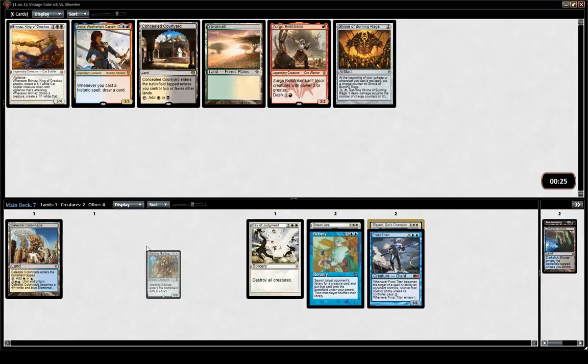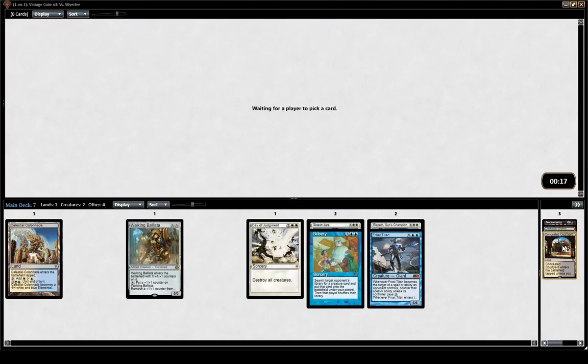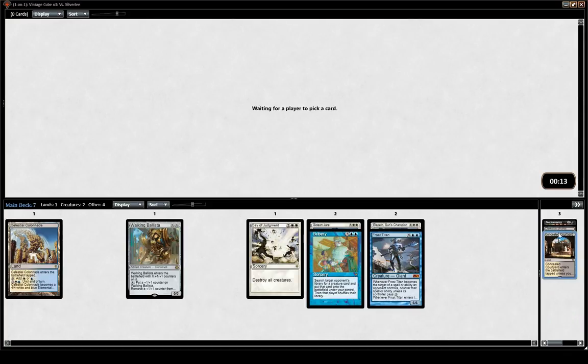I'm not a big fan of Preordain in control decks, but it can be a good sideboard card. I think I should pick Concealed Courtyard — second piece of fixing for black. Lets us maybe splash for Lingering Souls or other stuff. Ashiok is a very good, very solid card we might want to splash for.